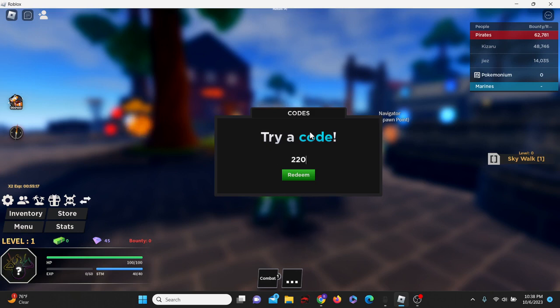Let's start with one that I do know works, and that is the most recent one. The code is 220K LIKES FOR CODE — spell it just like that and capitalize all the letters. There we go — successfully redeemed.